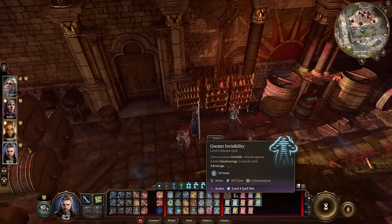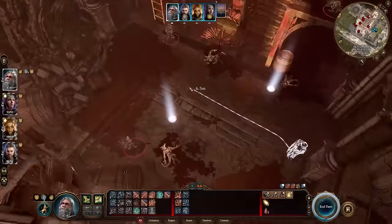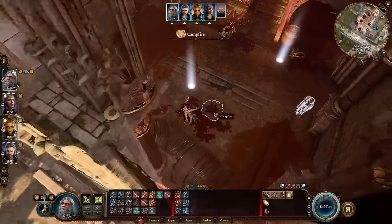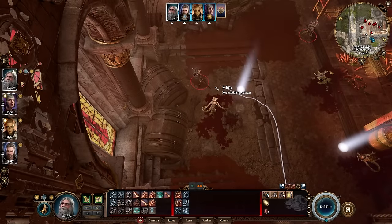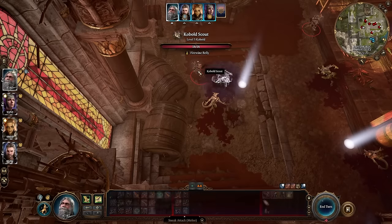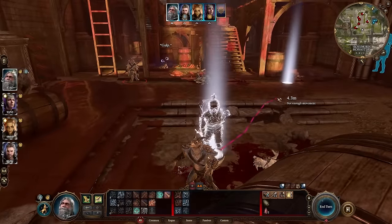Then have a wizard cast the level 4 spell Greater Invisibility on you and you're good to go. Switch to turn-based mode. This is truly an overpowered build — once Greater Invisibility is applied, you can actually assassinate rooms full of people. Without modifications, at level 12 Gale is able to cast Greater Invisibility 12 times before a long rest: three casts using level 4 spell slots, two at level 5, and one at level 6, with Arcane Recovery to replenish the level 4 spell slots up to 6 times.